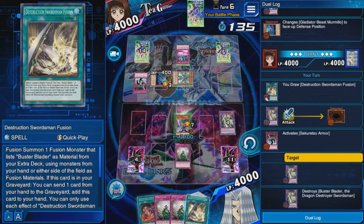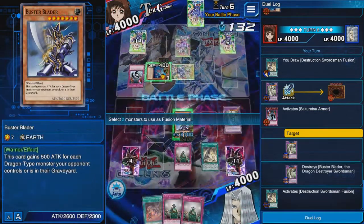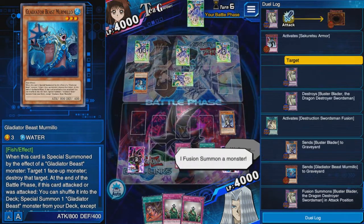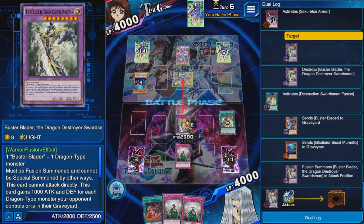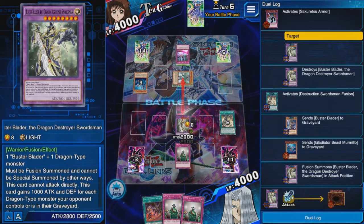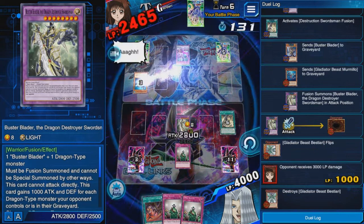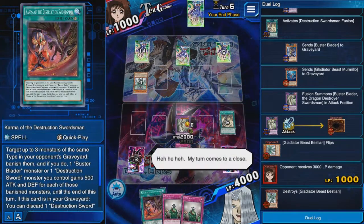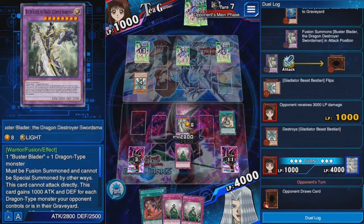I'm going to fuse because I need to get the damage. Will he use his Wall of D? I mean, it wouldn't be a good play, but I want him to use it. He's thinking about it. He doesn't activate it. Did I just miss lethal? I might have — but I think we're still in a good spot to win.